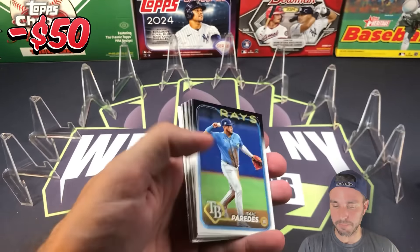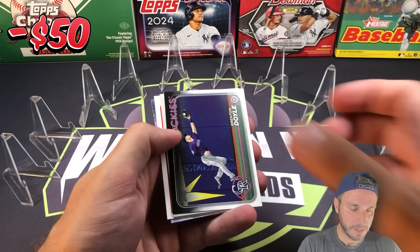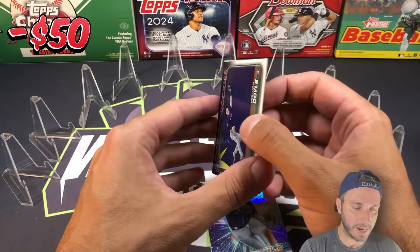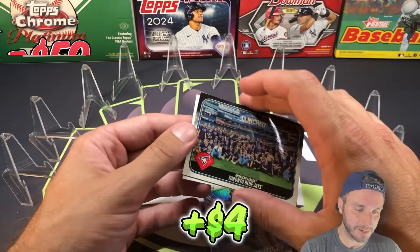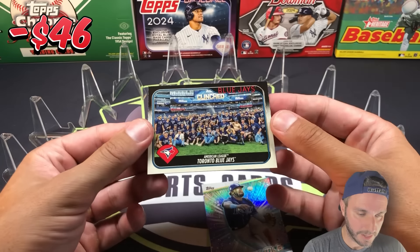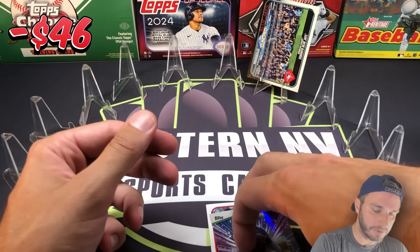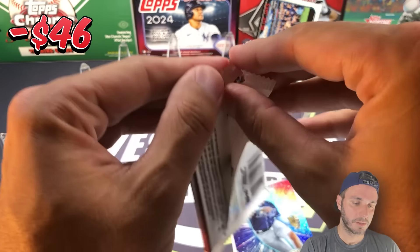We're starting with a Vintage Stock — what a start! If this is a big name that would just be awesome. Behind it is Noelve Marte 89 and Junior, with Cam and Arrow Stars as the Vintage Stock. It's the Blue Jays team card — not exactly what we're looking for, but these are super cool cards. It's 93 of 99 on the Blue Jays team card, so under 100 — super short printed. Cool start anyways.